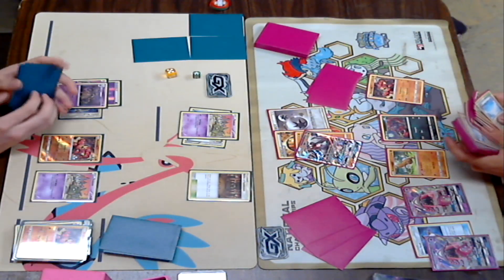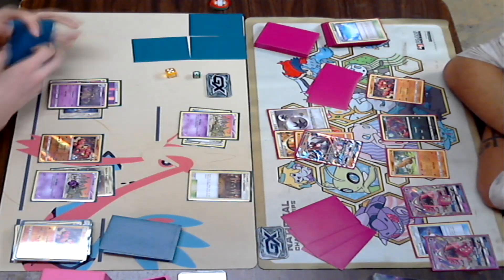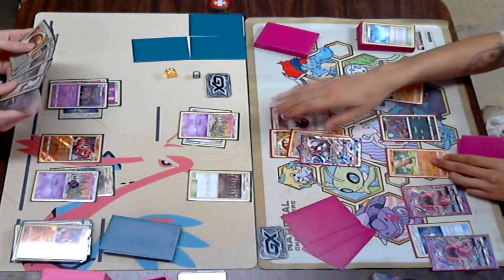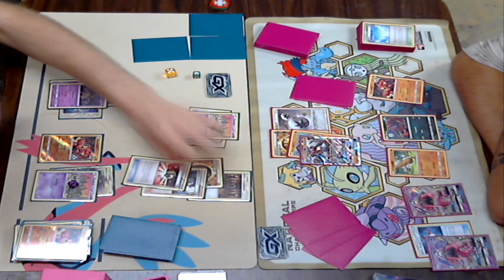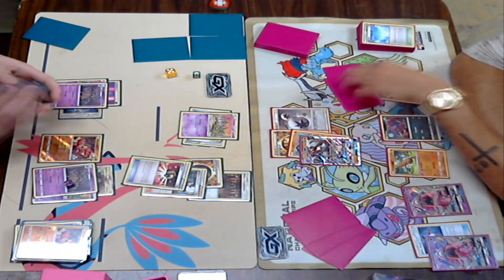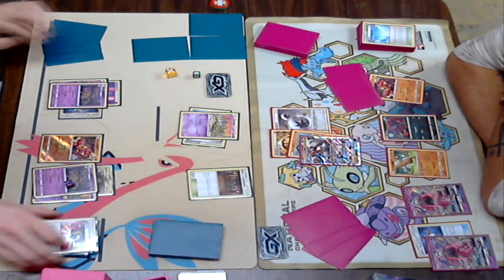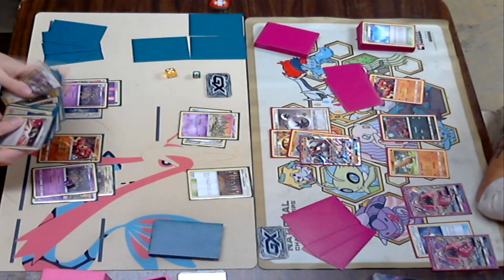I wonder how many items are in the discard pile. If that counter over there is correct, it looks like there are five items in the discard pile. I would think there would be a lot more — I remember seeing at least two Weakness Policies, an Ultra Ball, and a Choice Band go down, so I think there's more than just five. We've got a Garbodor on Dylan's side with a Choice Band, and I am sure he'll be able to hit those numbers. He's hitting 130 if it is five, but I think there is a lot more in there.